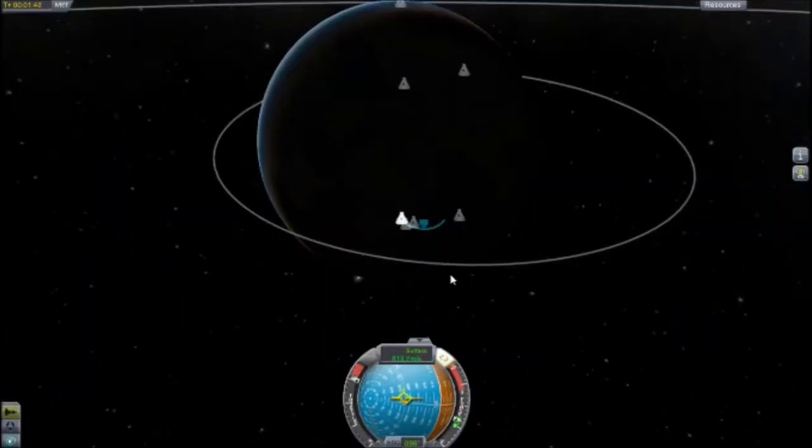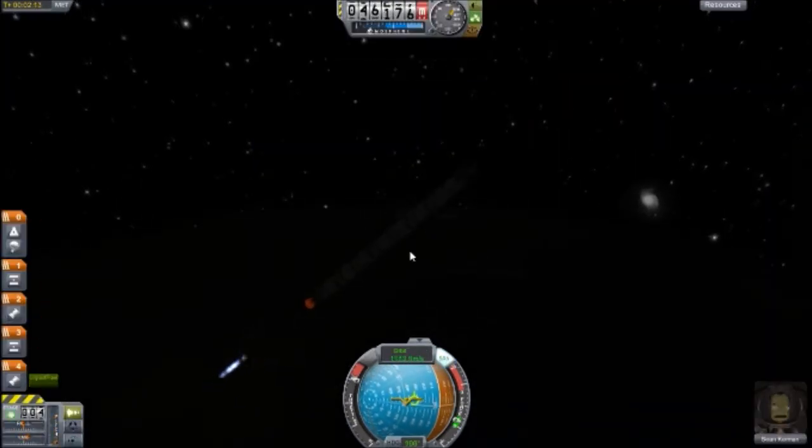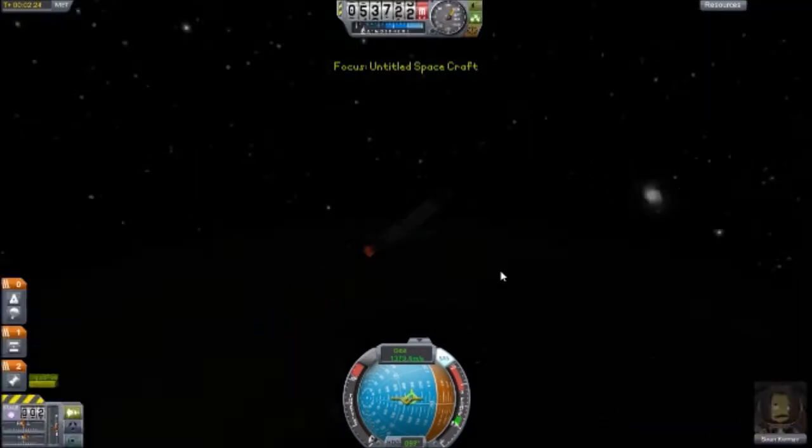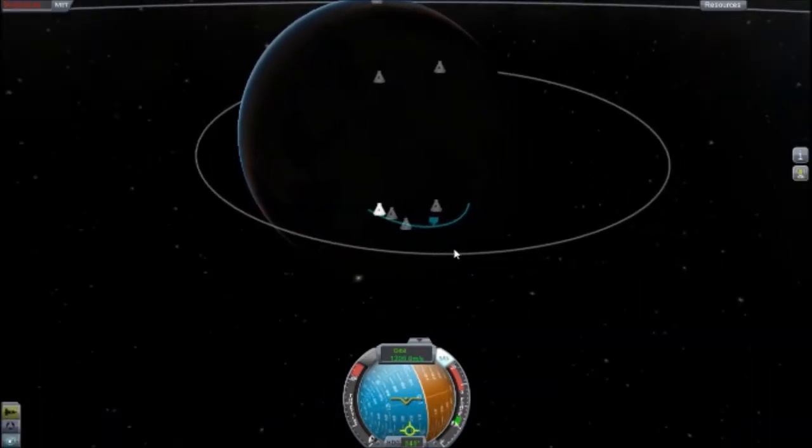The first thing you've got to do is make an orbiter on Kerbin. If you don't know how to do that, I think you should learn that first before you go to the moon. But if you really want to know, just watch carefully.